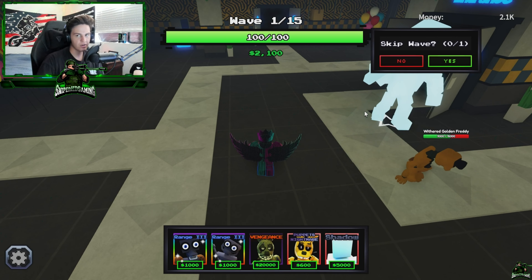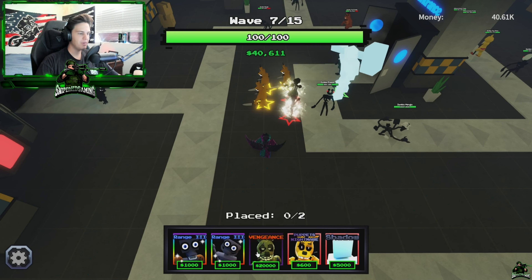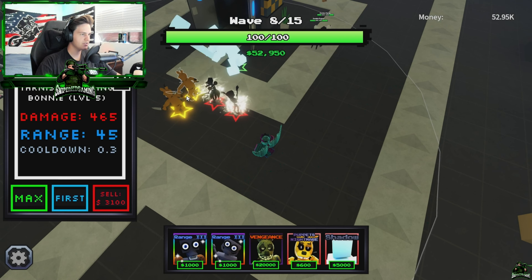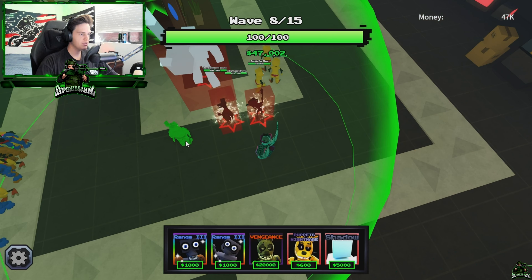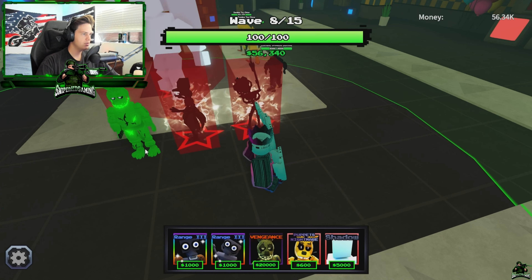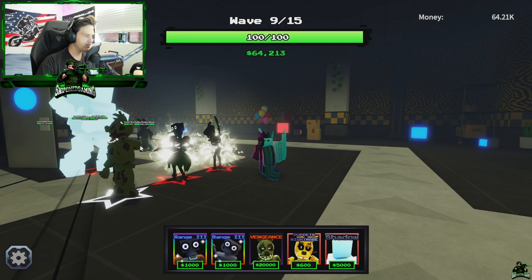I'll cut back to this when we actually get him placed and start upgrading him — not gonna waste anyone's time here. As you see in the bottom right, he is zero out of two to place. I'm gonna go ahead and get rid of these other towers because they're so loud and obnoxious, but you can place two of them. So here's the first look at Spring Trap for the first time — three, two, one. Look at that. Whoa!